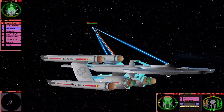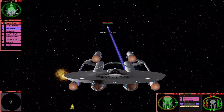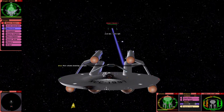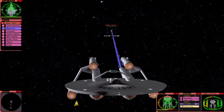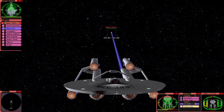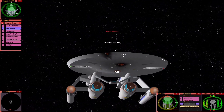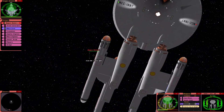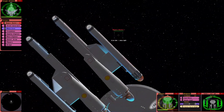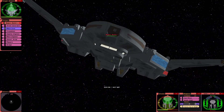My phasers aren't having any effect — the tractor beam's not having an effect either. It's crazy. I guess it's kind of like a big ship versus the Defiance, isn't it? Bigger ships are more powerful, but smaller ships can have an edge sometimes — they can run circles around you.